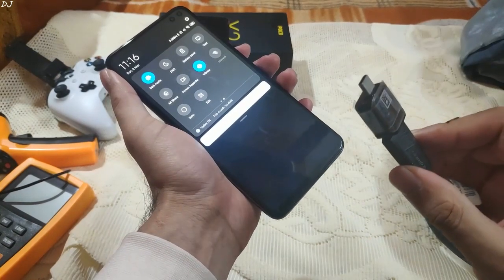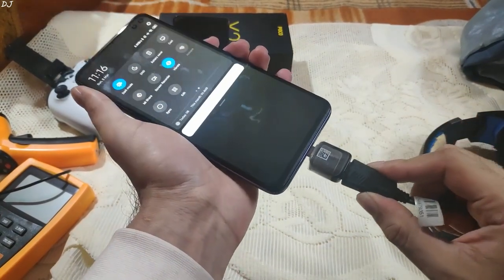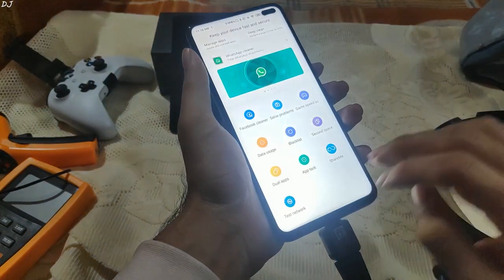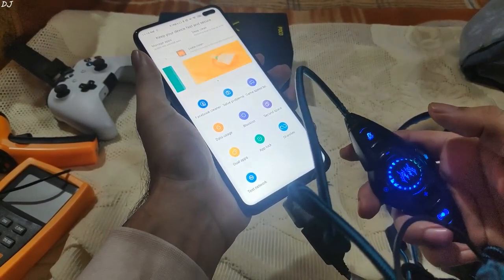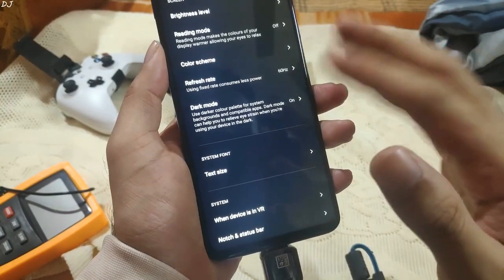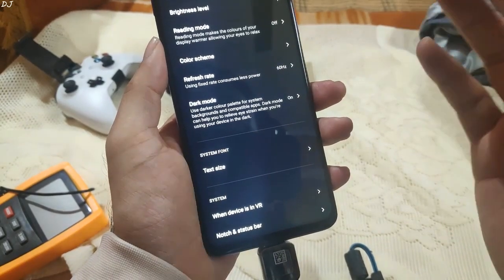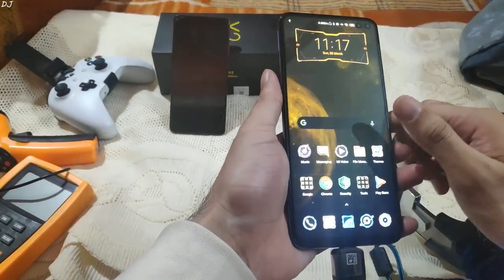I'll connect the headphones using this dongle — USB to Type-C. Poco X2 supports it. I'll also enable the LEDs of my headphones. Volume set to 100. The display has been set to 60 Hz, as none of the games supports more than 60 FPS, so there is no point in setting the display refresh rate to 120 Hz. Let's just start PUBG Mobile.